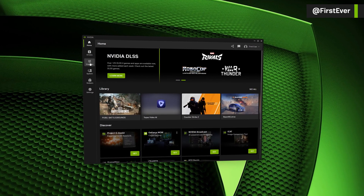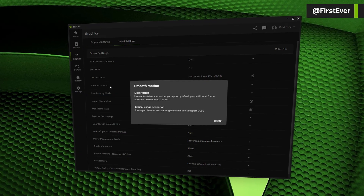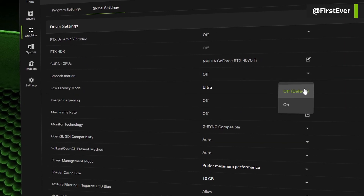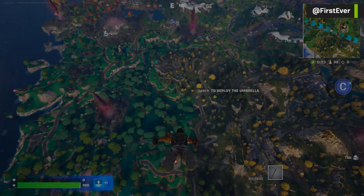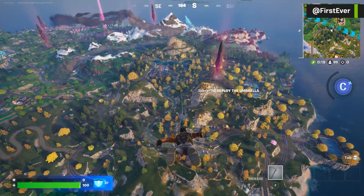To enable smooth motion, make sure you're running the latest NVIDIA Developer Preview Driver version 5.9.0.26 along with the new NVIDIA app. It works in games that don't support frame generation and can literally double your frame rate.